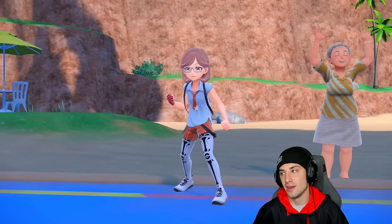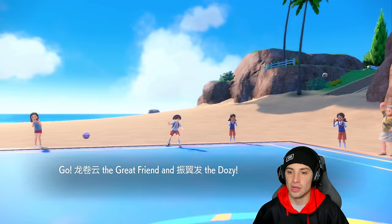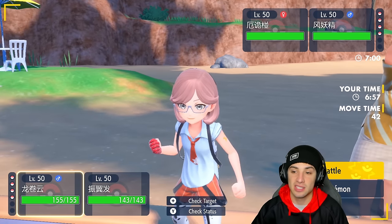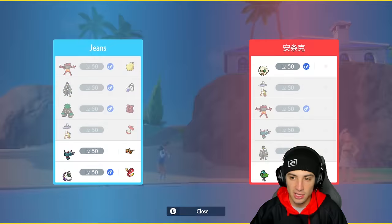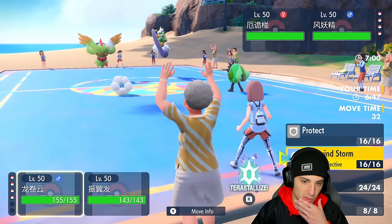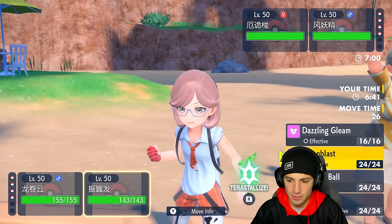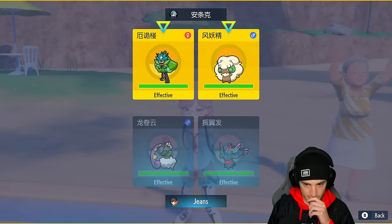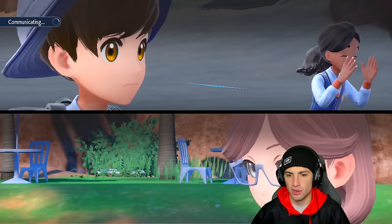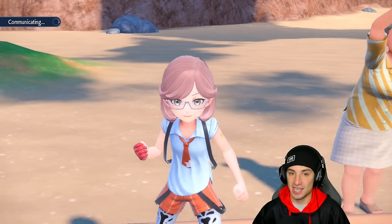They end up leading Ogrepon and Whimsicott — not bad at all. I could go into Bleakwind Storm turn one. Two Grass-type Pokémon on the field, we can set up Tailwind after. I'm going to go Tornadus for Tailwind and pop a Dazzling Gleam. Choice Specs Gleam — might as well go hyper offensive early on.